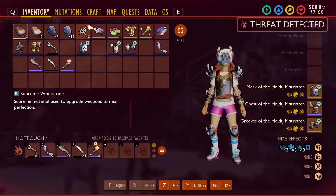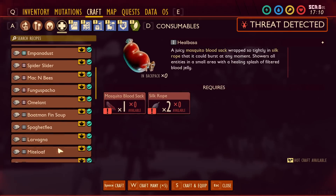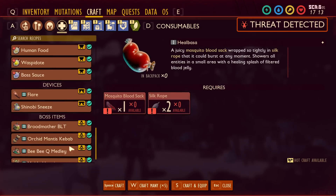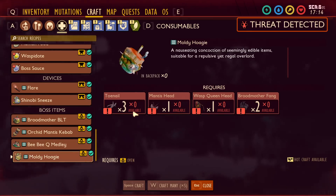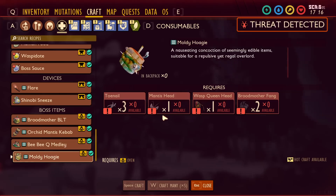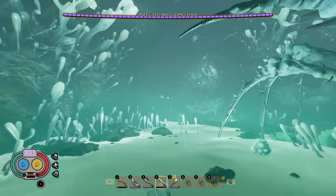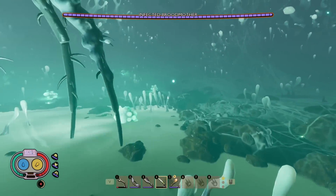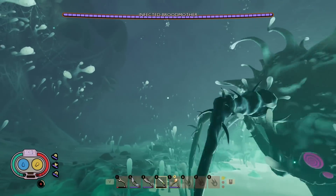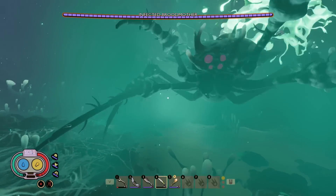I want to show off the new food recipe just to show what it actually costs. The Moldy Hoagie costs three toenails, one mantis piece, one wasp queen part, and two Brood Mother fangs. That means you're going to have to beat three other bosses — one of them twice — just to be able to summon this thing one time. And as you can see, she's throwing explosions down and I think I saw some gnats flying around too. She's summoning adds which are going to knock weapons out of your hand. This is going to be a crazy fight.